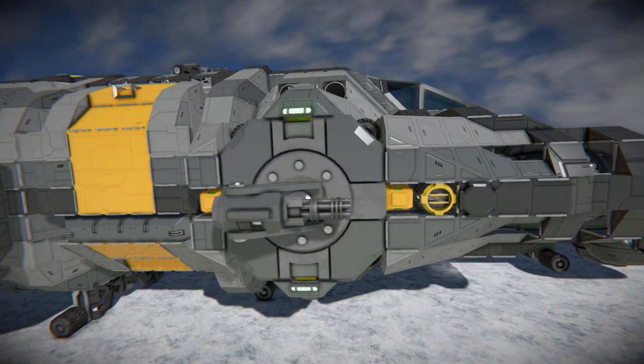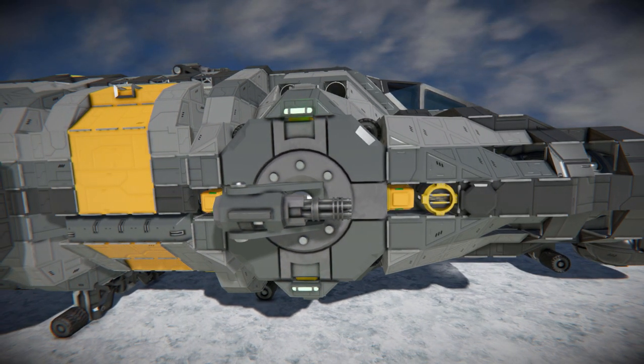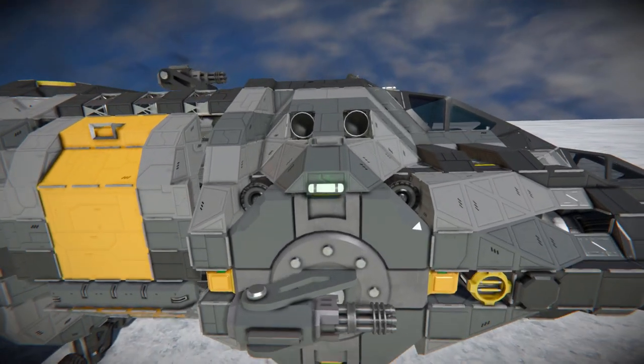Continuing along, we've got another gatling gun with some green lights on the side, as well as some more sneaky wheels used as additional decoration.